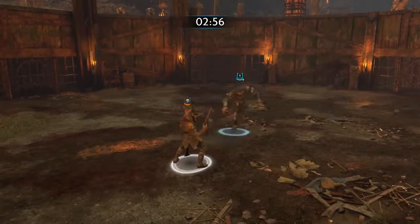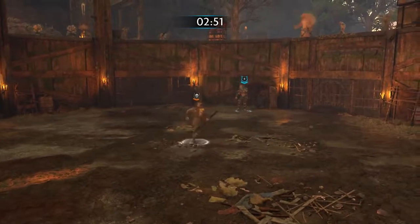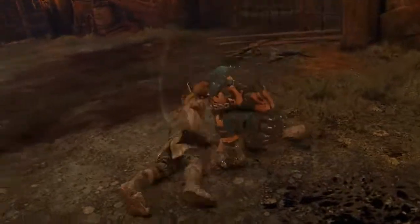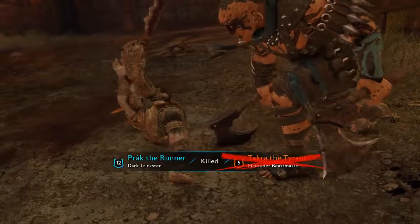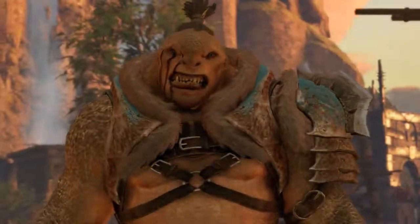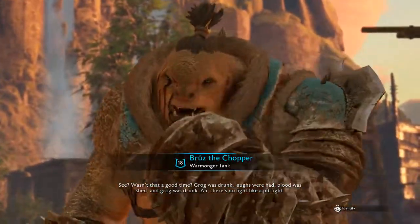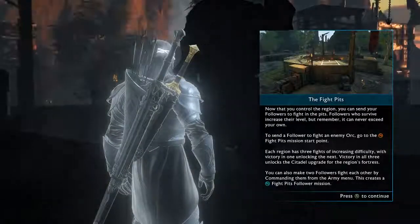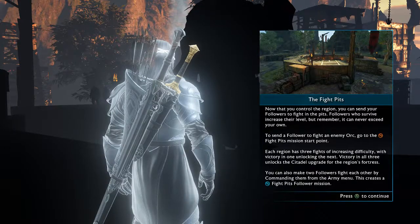Really now? So it's really just a win-win situation. I send my guy into the fight pits — he gets leveled up if he wins. If he dies, then I got somebody that was better than him. Now that you control a region, you can send your followers to fight in the pits. Followers who survive increase their level, but it can never exceed your own. To send a follower to fight an enemy, go to the fight pit symbol to start a mission. Each region has three fights of increasing difficulty, with victory in one unlocking the next. Victory in all three unlocks the citadel upgrade for the region's fortress. You can also make two followers fight each other from the army menu — this creates a fight pit follower mission.